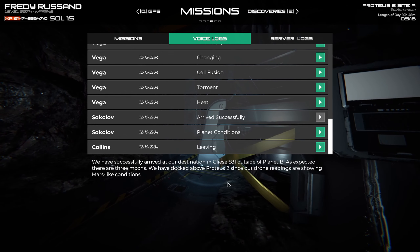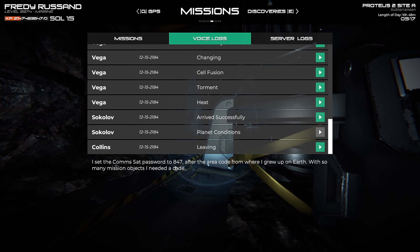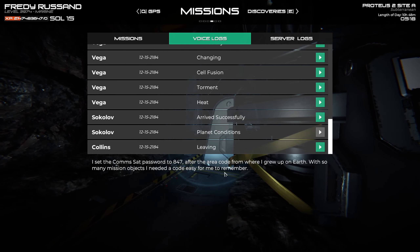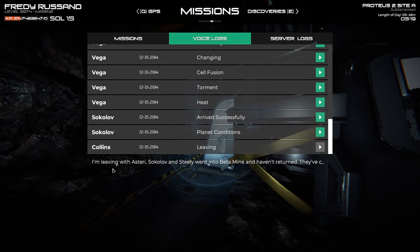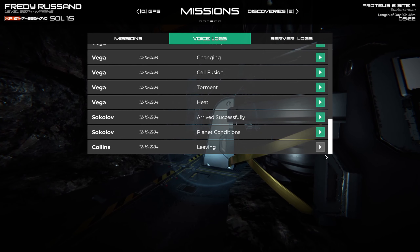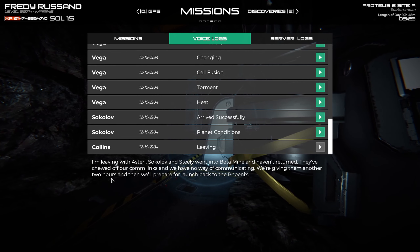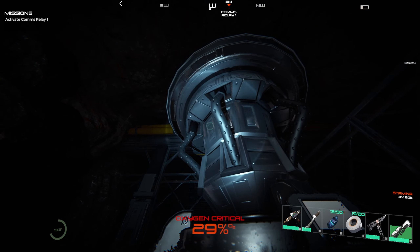I also found a few new logs. 'We have successfully arrived at our destination in Gliese 581, outside of planet B. It's expected there are three moons. We have docked above Proteus 2 since our drone readings are showing Mars-like conditions.' Another log: 'I set the comm set password to 847, after the error code from where I grew up on Earth.' I'm also reading: 'I'm leaving with Estuary. Sokolov and Steely went into beta mine and haven't returned. They've chewed off our comm links and we have no way of communicating. We're giving them another two hours and then we'll prepare for launch back to the Phoenix.' So there might be a space station above Proteus.